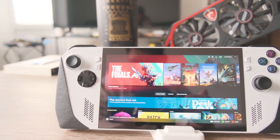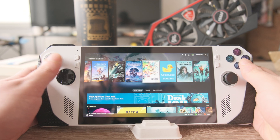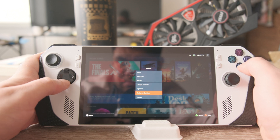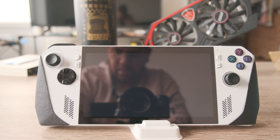My first impression of BASITE: it feels smooth and intentional. The interface is designed with gaming in mind — no unnecessary clutter, no weird Windows-like quirks when you're in gaming mode. Everything just works. It's basically a copy of SteamOS. Switching to desktop mode is straightforward and the same as on SteamOS, though I still recommend connecting a keyboard and mouse for serious desktop use.